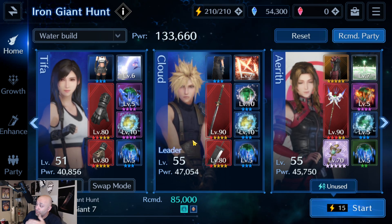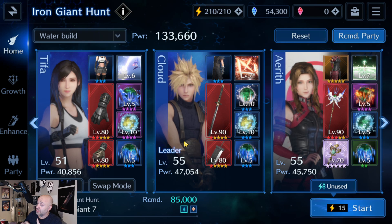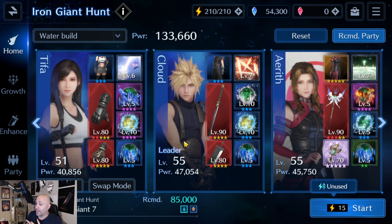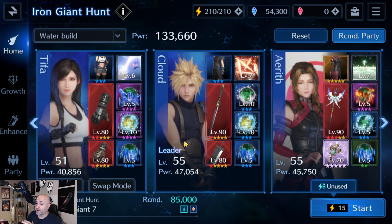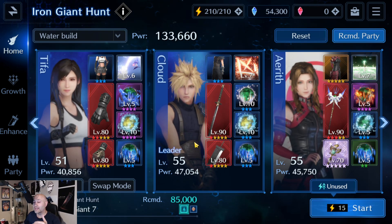Tifa is an incredible unit in this game — she does everything and does it really well. She's a really good healer, she's a pure DPS if you want her to be, she has some of the best DPS weapons in the game, and in my opinion she's easily the best debuffer in the game. So if you don't have Tifa built up, build up Tifa.